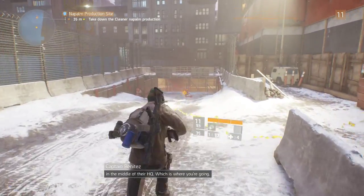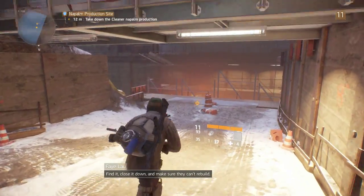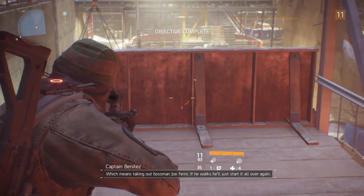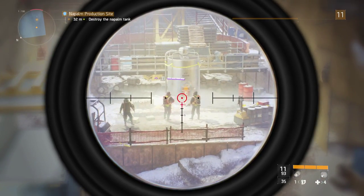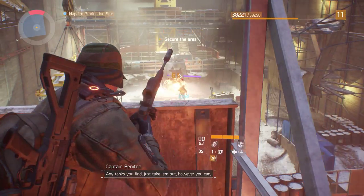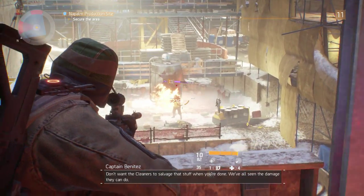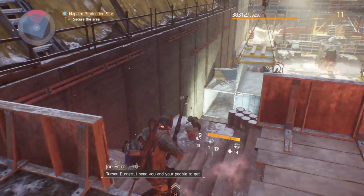Napalm makes me think of Napalm Man from Mega Man — one of my favorite Mega Man robot masters. At the beginning of this, you probably saw I've gotten an extremely powerful weapon. This gun chews through just everyone. It reloads faster than our previous sniper and holds more.